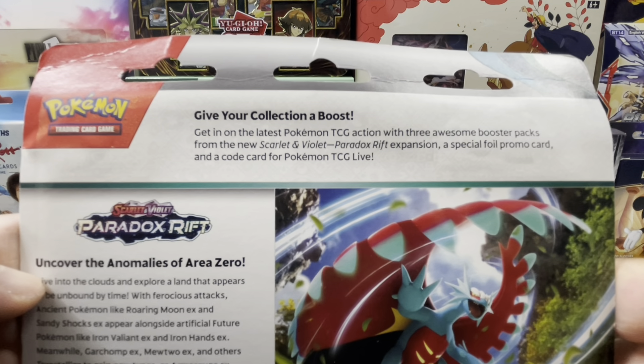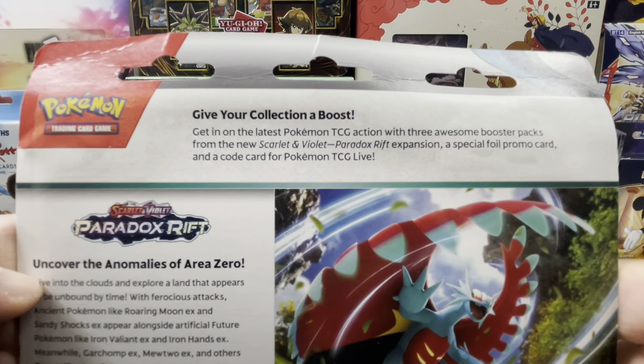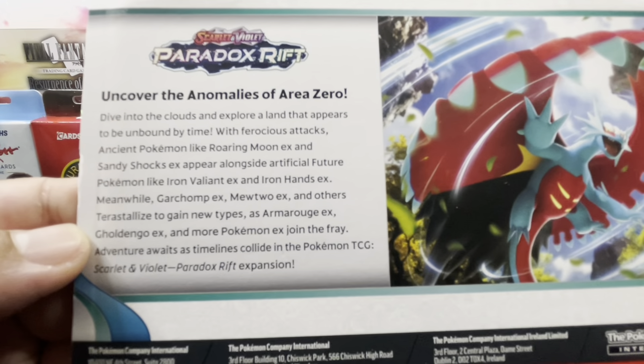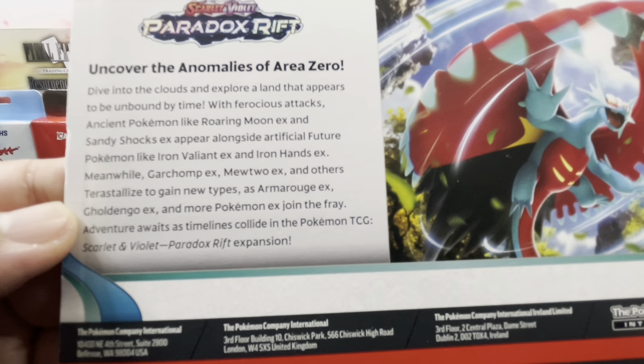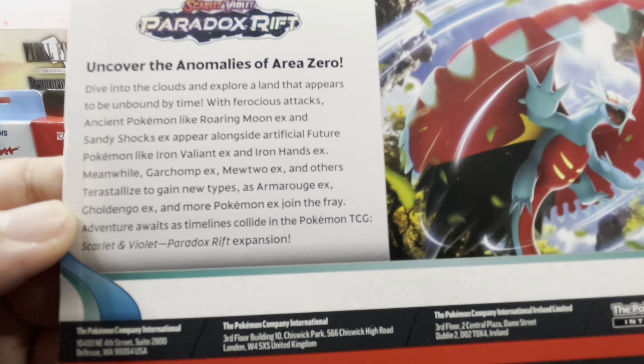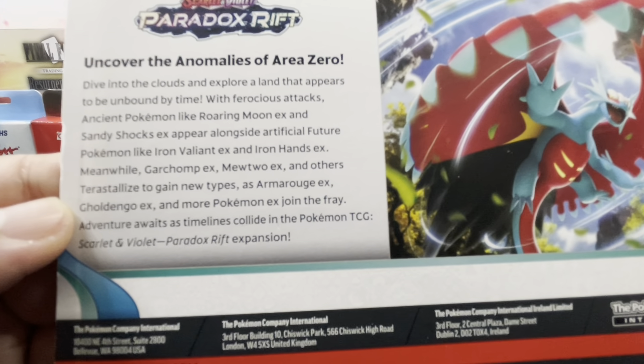Hello everyone, welcome back to my channel! Today we'll be opening two Pokémon Scarlet and Violet Paradox Rift three-pack blisters — one with the Cetitan promo card and another with the Arctibax promo card on the back.